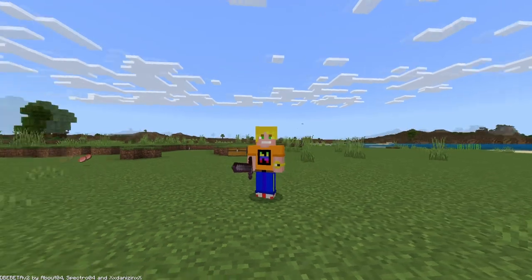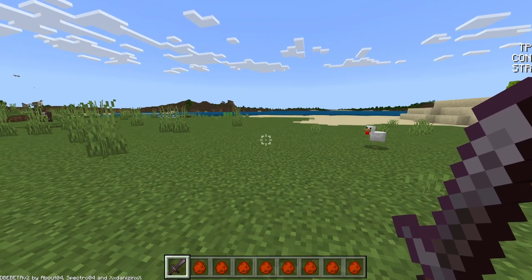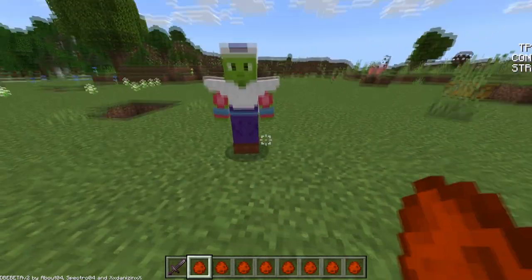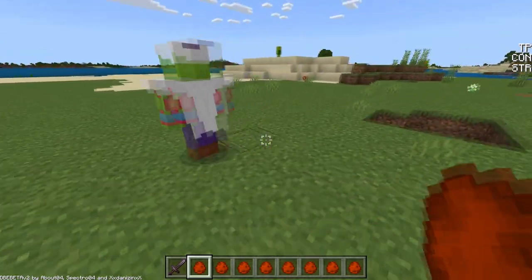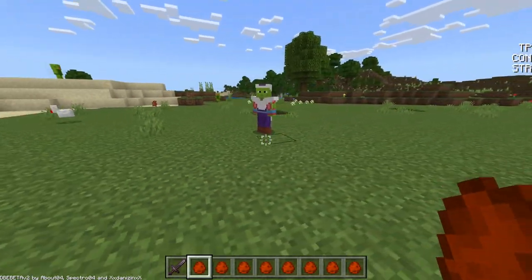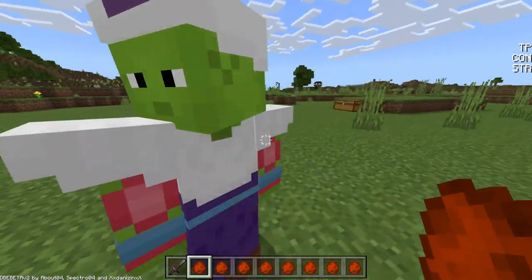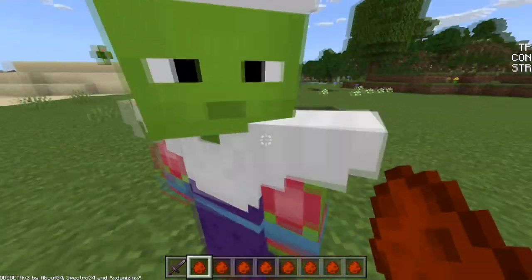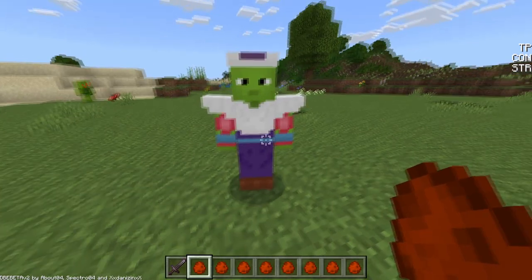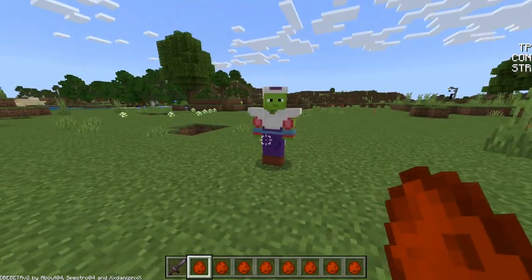Today we have a Dragon Ball Z mod for Minecraft PE, so let's get into it. First off we have Piccolo. I hope you guys enjoyed your New Year's — did you get to stay up and watch the countdown? I did, I got to see some fireworks and the band, it was awesome. Anyway, here is Piccolo — he's got his hat, he's got his armor, that's actually weighted, it helps with the training. He looks pretty cool; we've got quite a few to get through so I'm not going to waste any time.